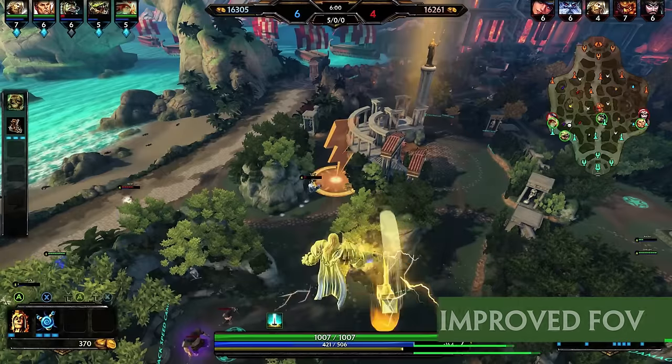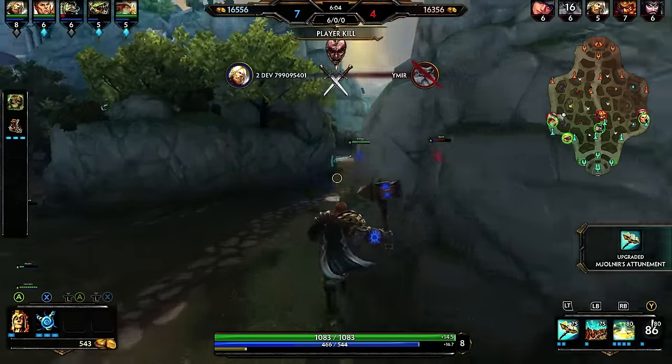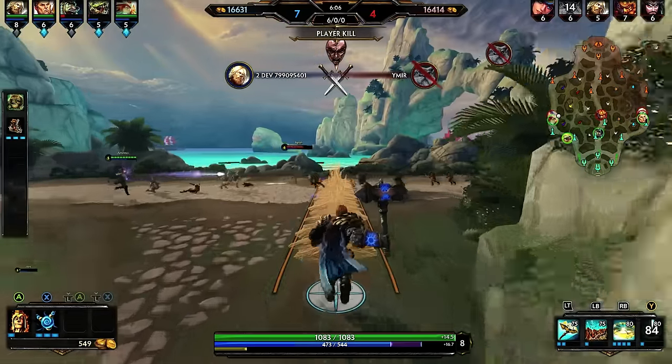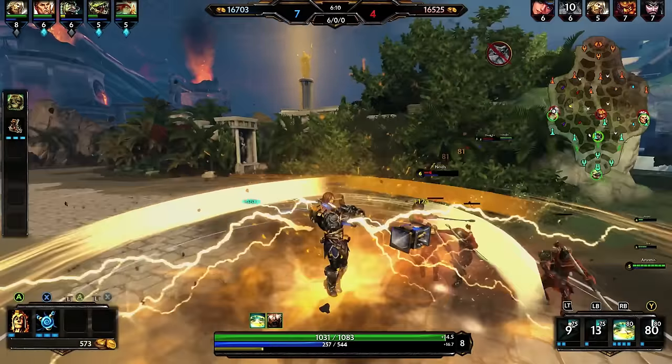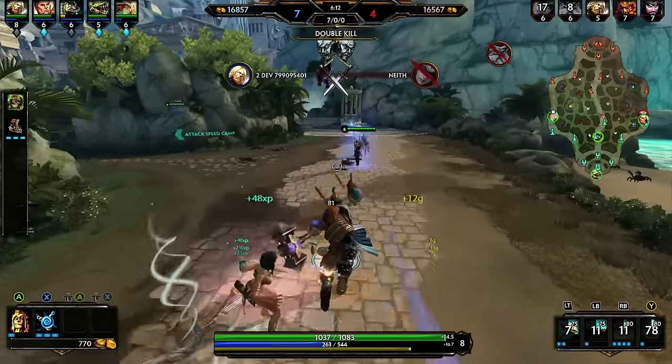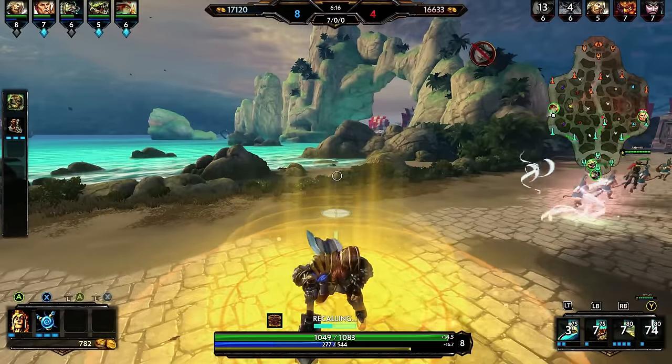Before, you always kind of zoomed in — we set it at 65 field of view so you were kind of right up on your character. After months of testing we've decided that 75 is the adequate range. This is gonna do two things: one, it's gonna make the game feel a lot faster, and two, it actually makes it easier to hit your abilities, so please enjoy.